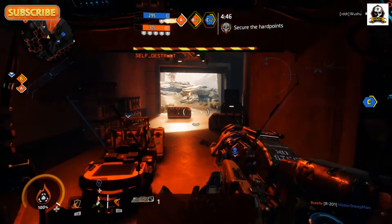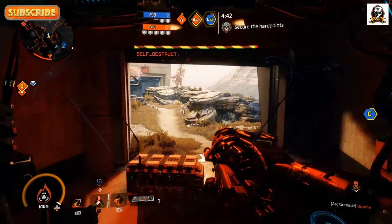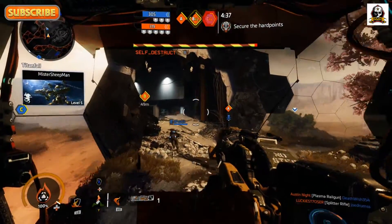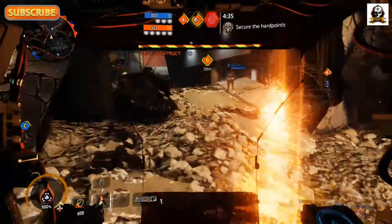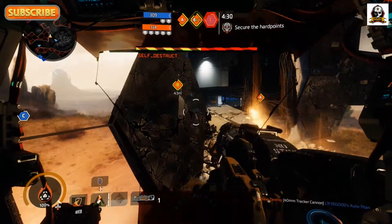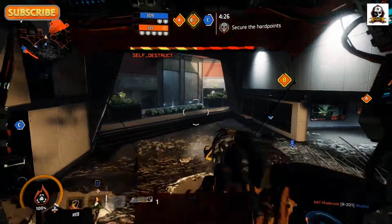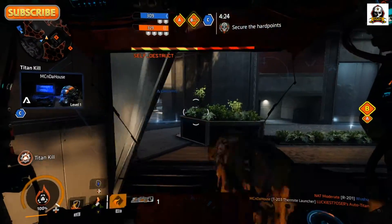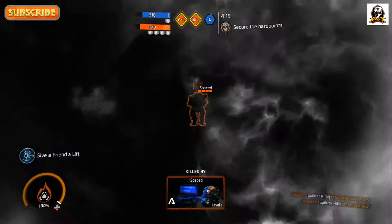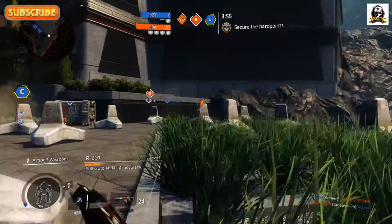I went back to see if things would recharge a little bit, but of course they're not. There's another thing you can do — you can shoot like a trail of fire from Scorch. I messed up doing it there but it's really useful for enemies, especially Titans. And I got blown up — that was very predictable. I told you I sucked in the first game.